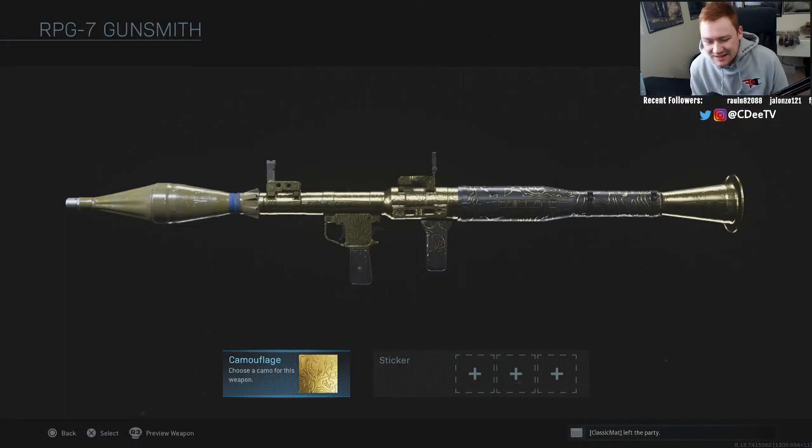That is the RPG and that is all gold launchers done. We do have platinum launchers coming up in a video soon. Thank you guys so much for watching — click that like button if you're enjoying the Road to Damascus series, subscribe for more Modern Warfare videos, and ring the bell for notifications on when my videos go live.